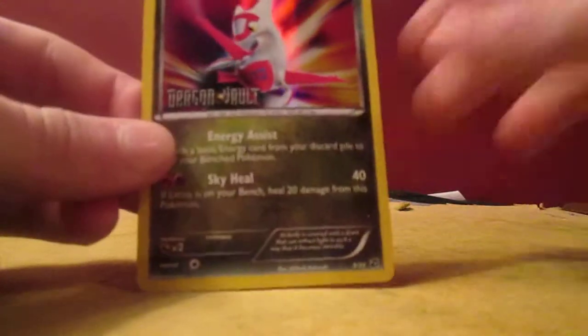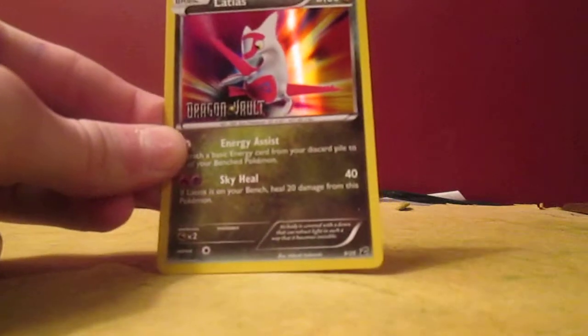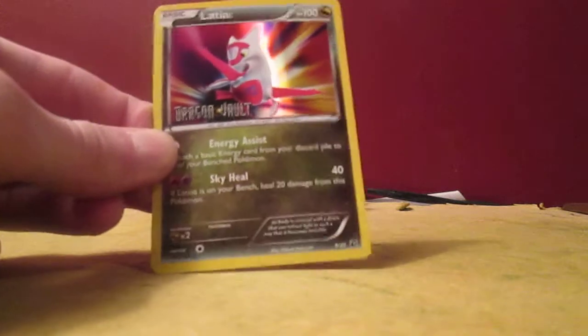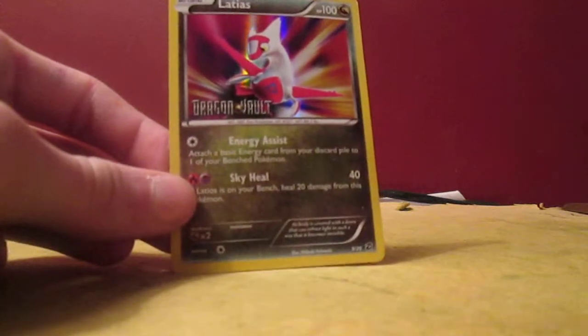This is the last Blister Pack they had — it was $12.99. The possible Pokémon you could have gotten are Rayquaza, Haxorus, Dragonite, Druddigon, and Salamence.